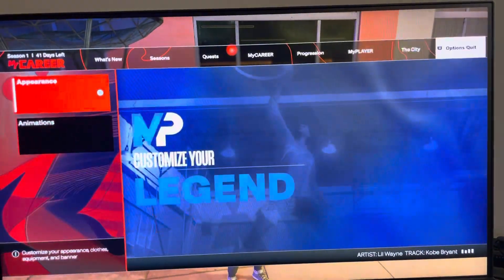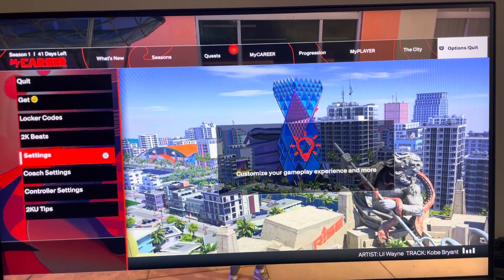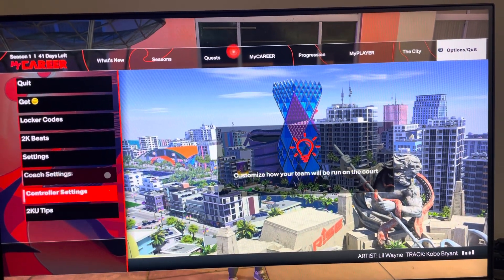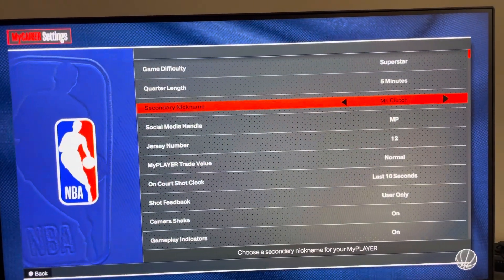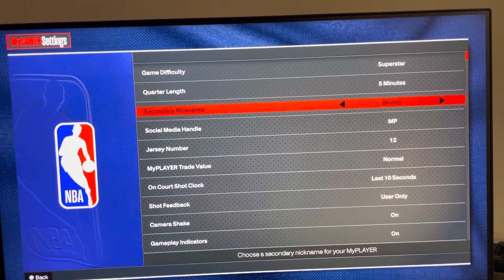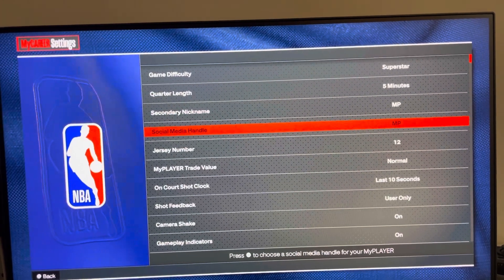You can do this by pressing Options and going all the way over to where it says Options, then go to Settings right here. This is where you can change your multiplayer nickname.